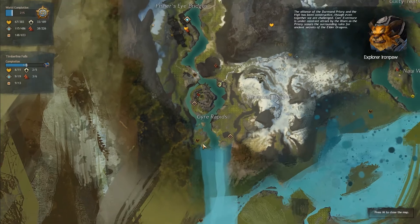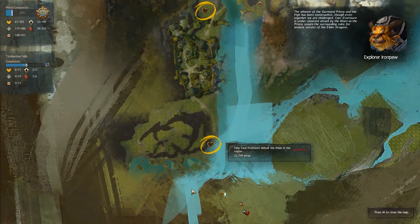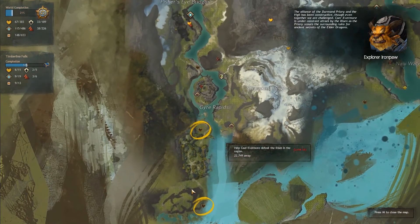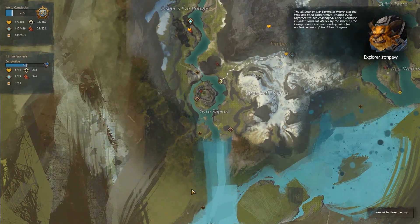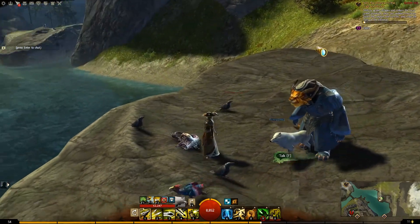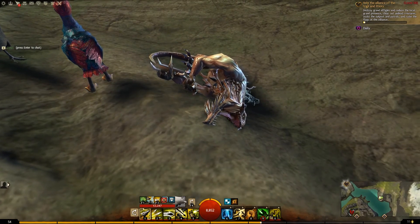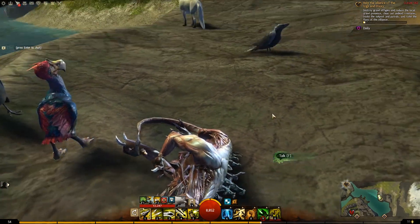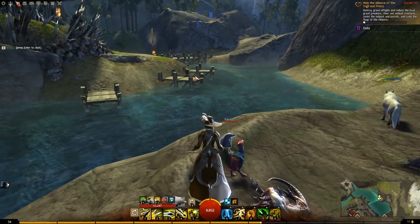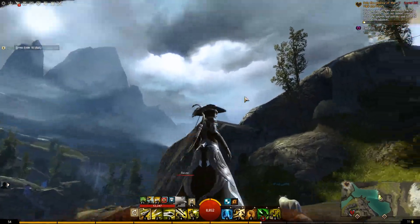The alliance of the Durmand Priory and the Vigil has been constructive, though even together we are challenged. Care Evermore is under constant attack by the Risen as the Priory scours the surrounding ruins for ancient secrets of the Elder Dragons. So the Priory is looking for secrets. There is an undiscovered Vista right here, Renown Hearts, and an area of interest - let's see if we can get to this.